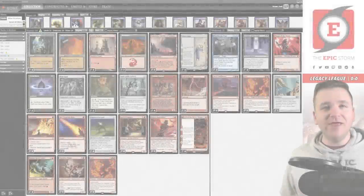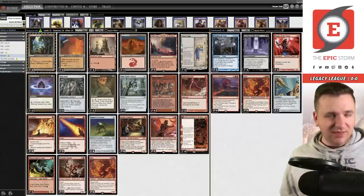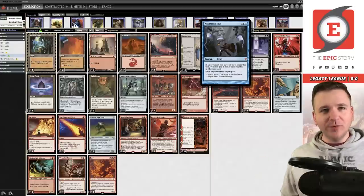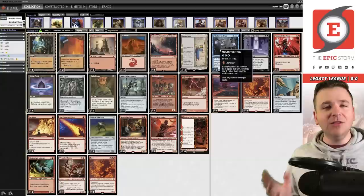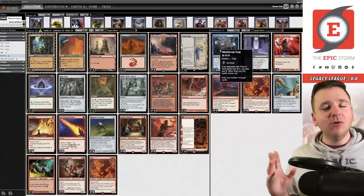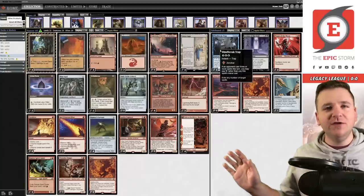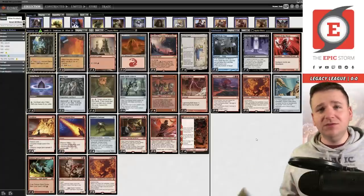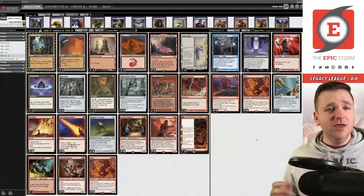I have some bad news storm fans — there are zero copies of the storm mechanic in this deck. Actually, this deck is the opposite of storm; we're playing Mind Break Trap. Before we get into that, I'm Brian Cook, and today we're playing Painter Servant Combo. The decklist in front of you — Callum Smith, aka Cloud Goat Ranger — took first place in a Legacy Challenge, going a perfect 10-0. This was an Alex McKinley idea, so Alex, I hope you're happy.